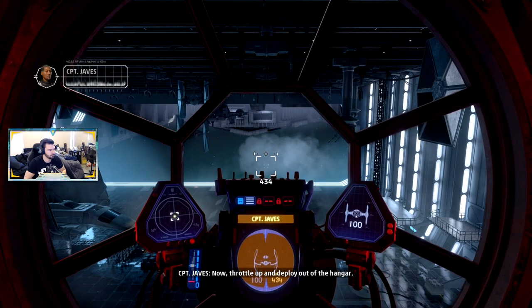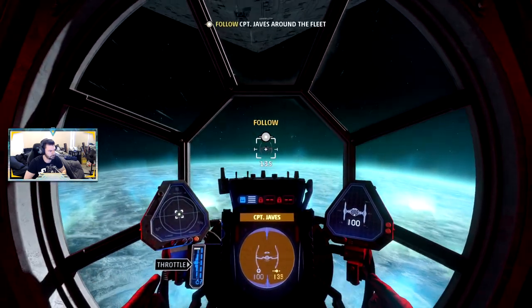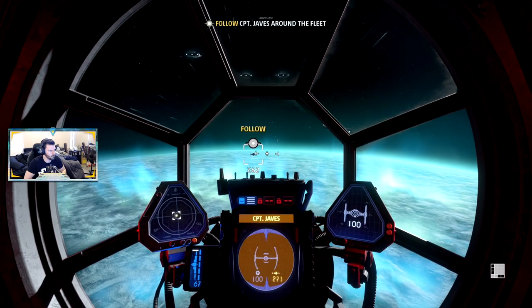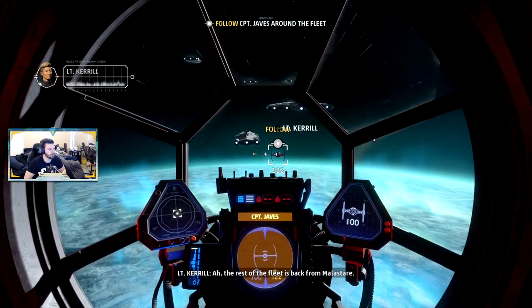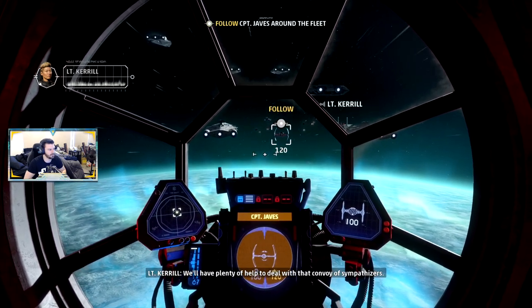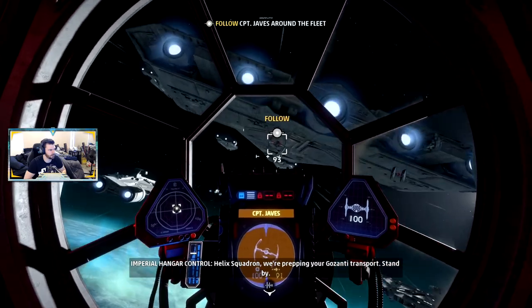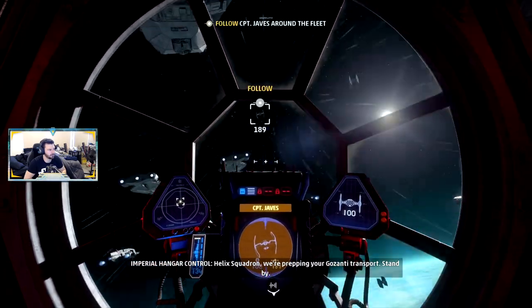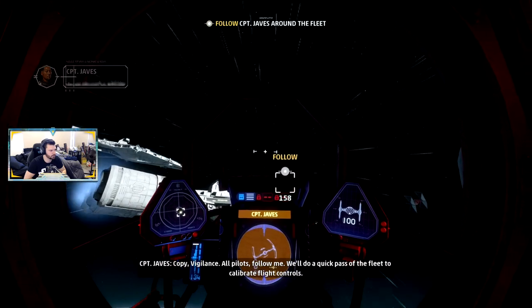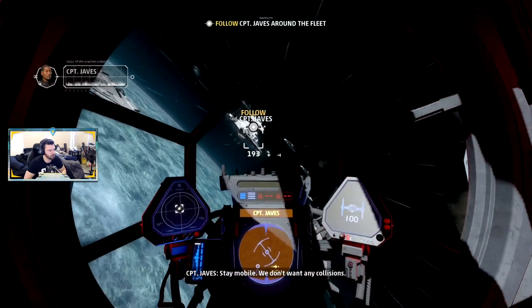Alright, here we go. We'll have plenty of help to deal with that convoy of sympathizers. Increase, decrease throttle up and down. Helix Squadron, we're prepping your Ghazanti transport — stand by. Copy, vigilance. All pilots follow me — we'll do a quick pass to the fleet and calibrate flight controls. Stay mobile; we don't want any collisions.